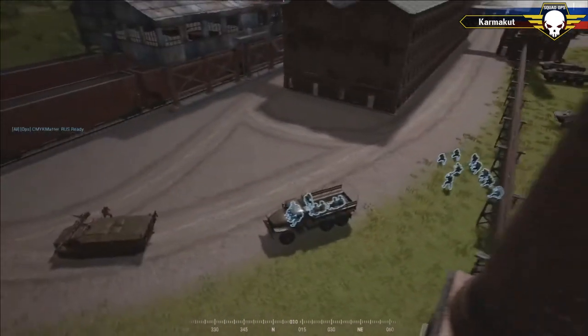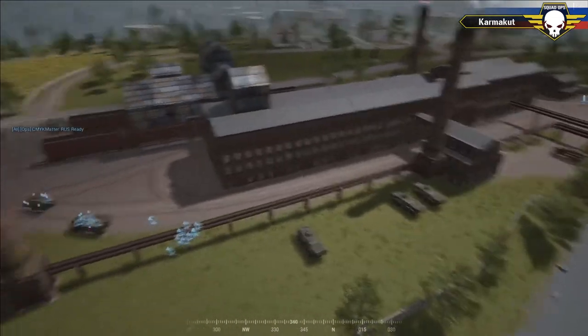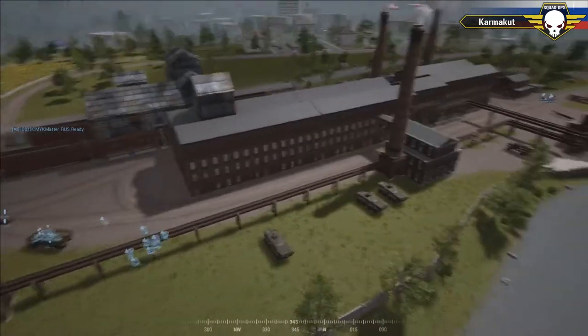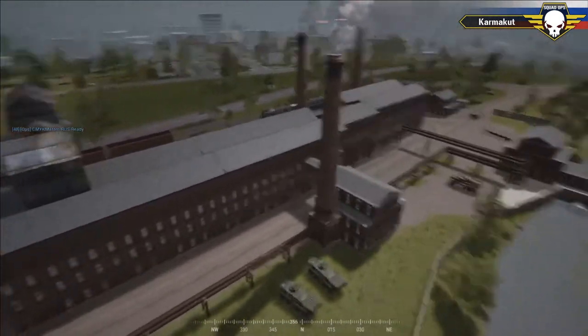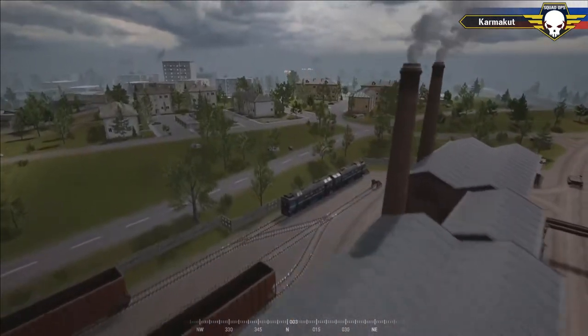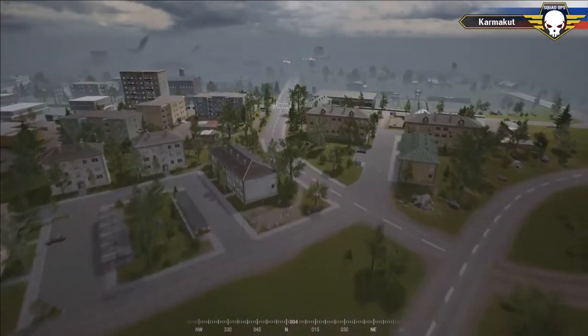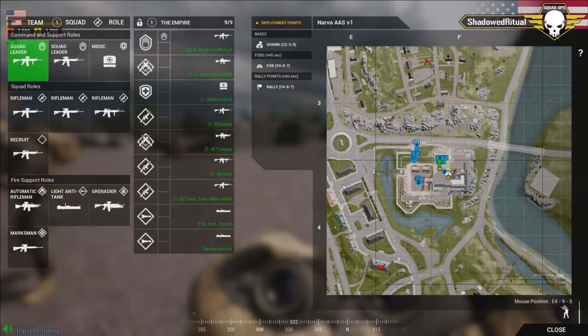Both teams have completed their briefings and we're going live soon. We'll zoom over to the fortress to see the avenues of attack and the terrain. Right now you're watching Shadowed Ritual, who's on the U.S. side — they've done their briefing, set their squads in proper locations, and everyone is waiting for the operation to go live.